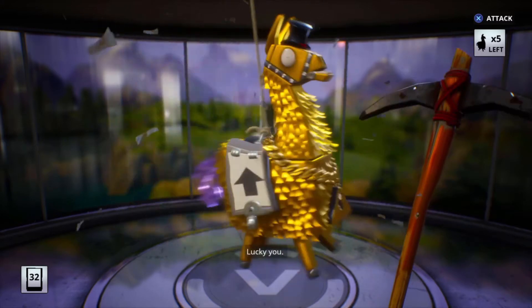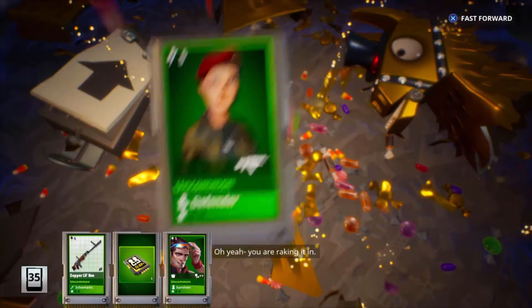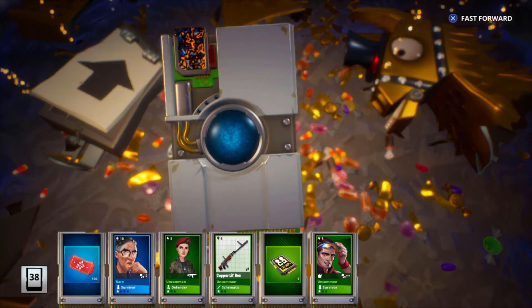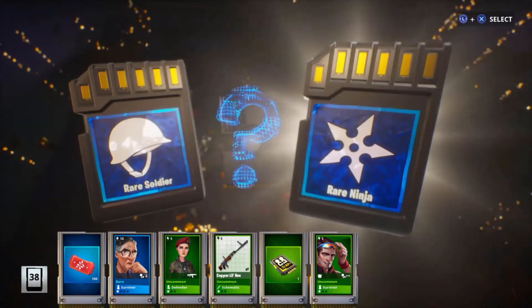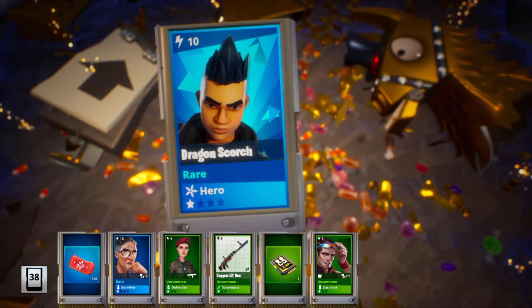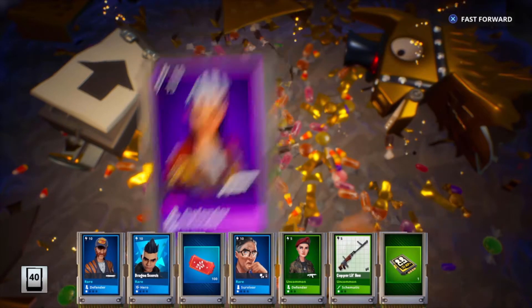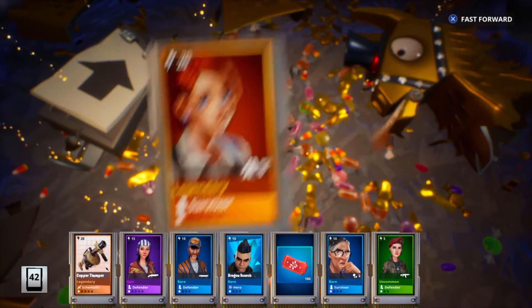Two gold llamas — this is insane, guys. If we can get three, that's just going to be insane, back-to-back golds maybe. There's our ticket. We get to choose here: soldier or a ninja — let's go with the ninja. Hopefully I can put them in the collection book. We got Dragon Scorch — I think I have his legendary version as well. Epic defender. We got the copper thumper — I do not have a grenade launcher legendary, so I will definitely take that. I have the bazooka.